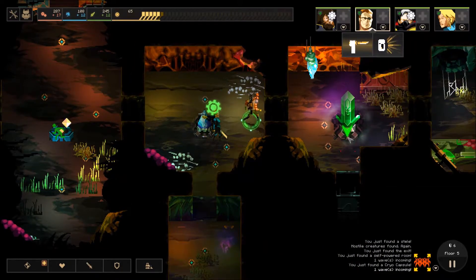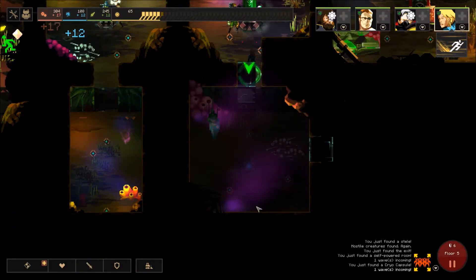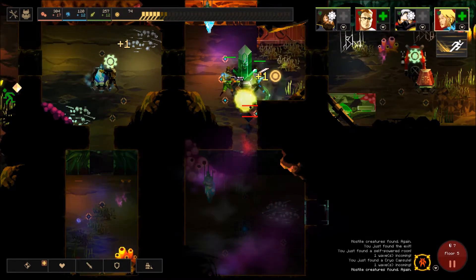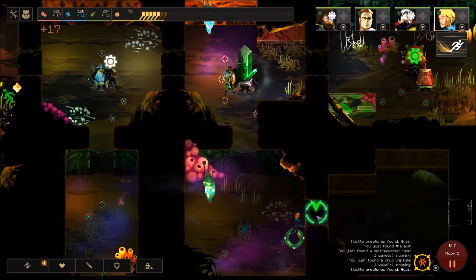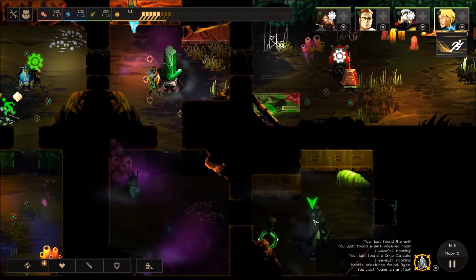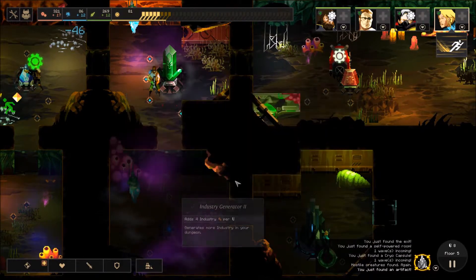We'll power on these two rooms and move Gork back and have her open this. Once again because Gork has that aggro ability, he can just make enemies attack him and they won't continue on — he's really powerful and I'm definitely enjoying having him in the group. Industry level 2 or prisoner prod level 2? Let's do industry generator level 2.